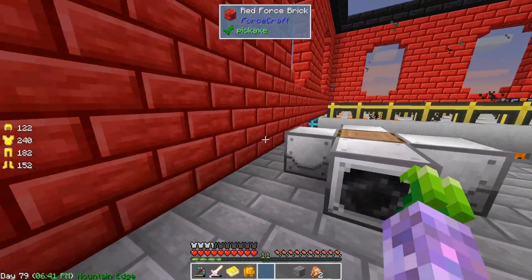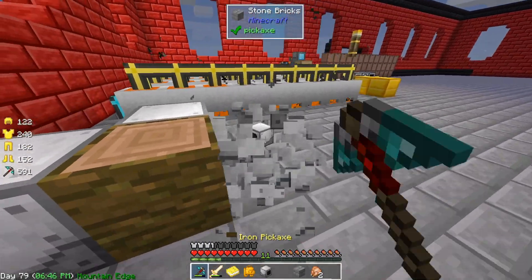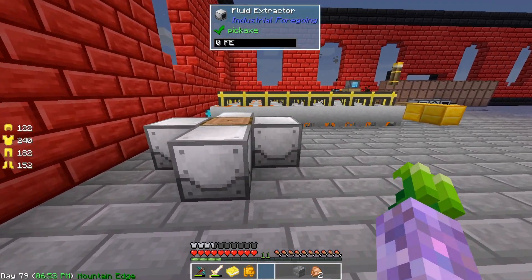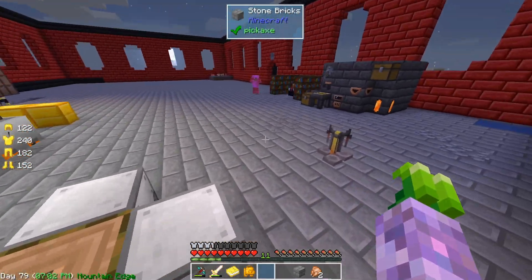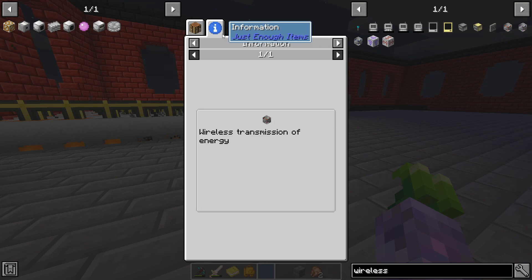He will place jungle logs, and then — do you think these are facing the right way? They are not, not at all. I hope these go faster if they have power, but that should be fine. So these are slowly building up with latex — that's actually really slow. Wireless power — is that easy with transfer nodes?